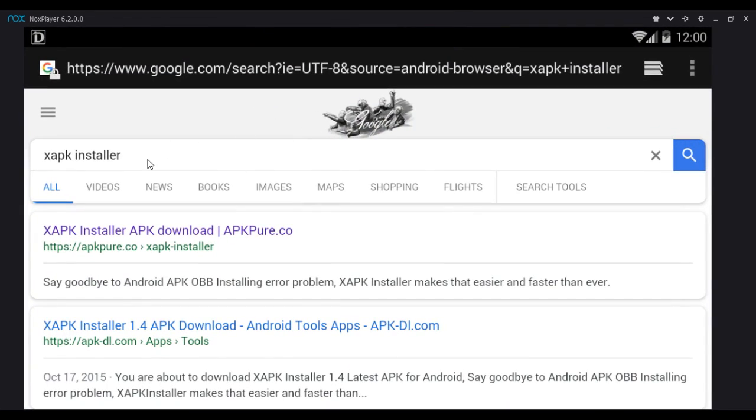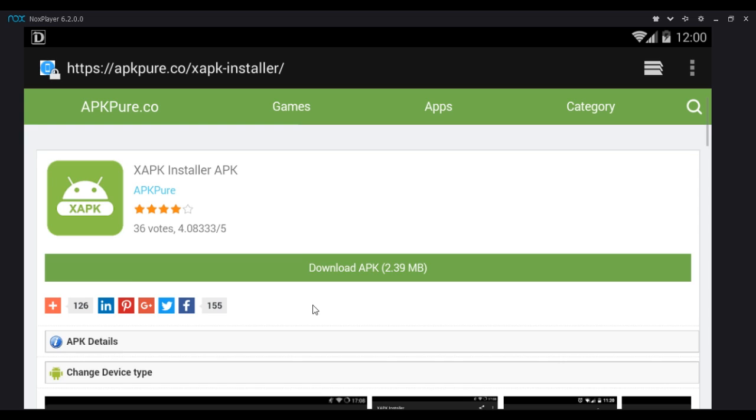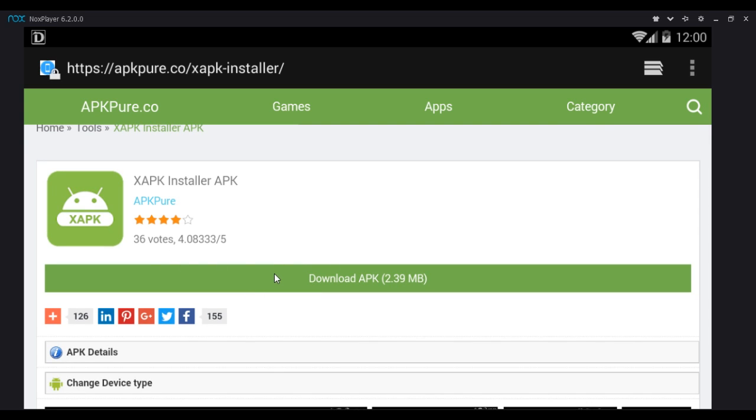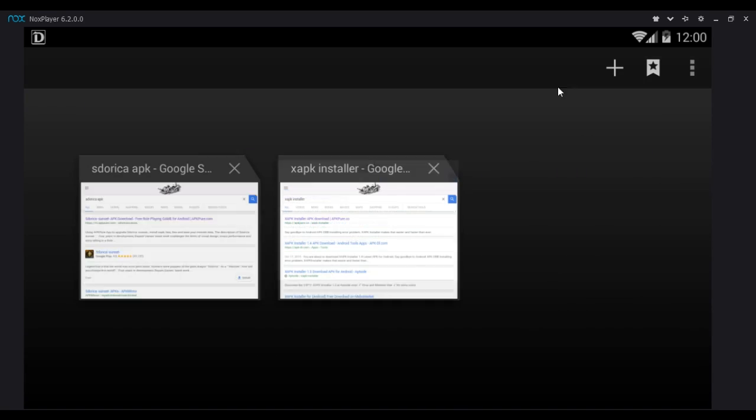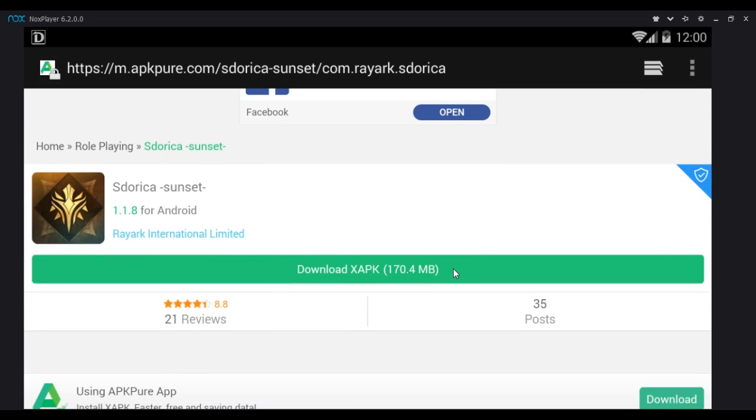In your browser, type in xapk installer — it is the first one. Then just install it from there. I'm not going to install it again since I already have it. Then you get the xapk from this site — should be the first site — and download the xapk.